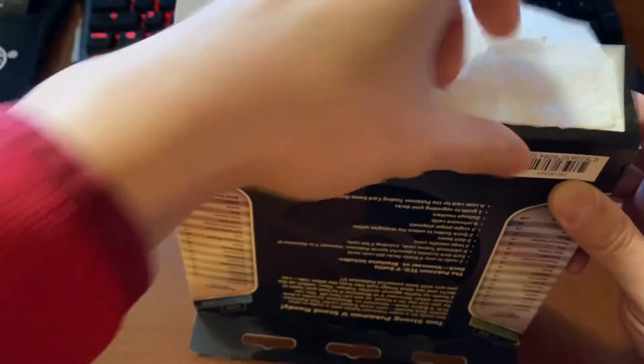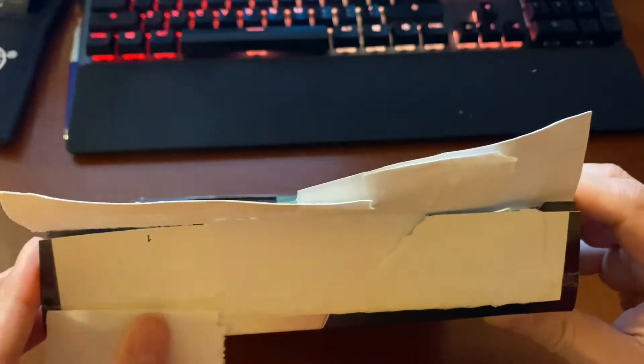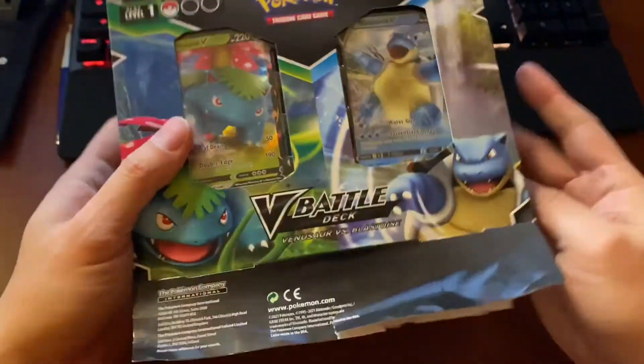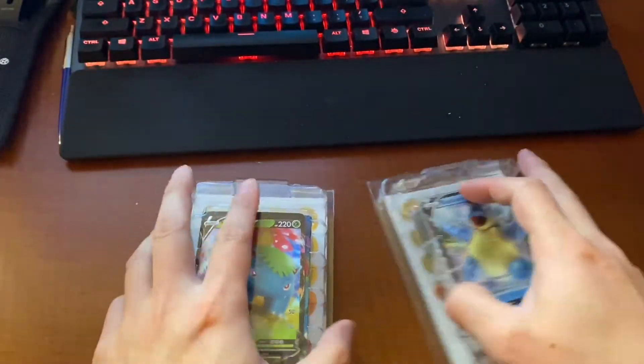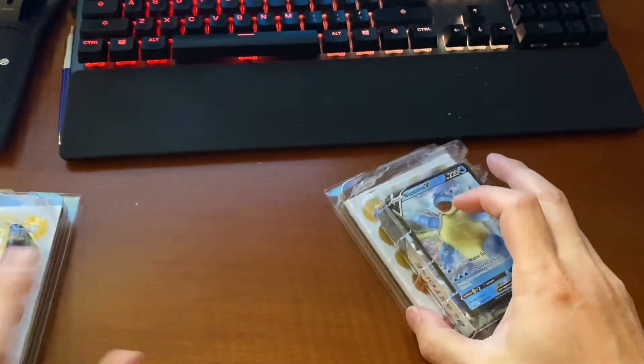This is the V Battle Deck. It should have a shiny face in there. I don't think this is how you open it. Whatever. Wham. There's that box. Which one first? Last place it is.